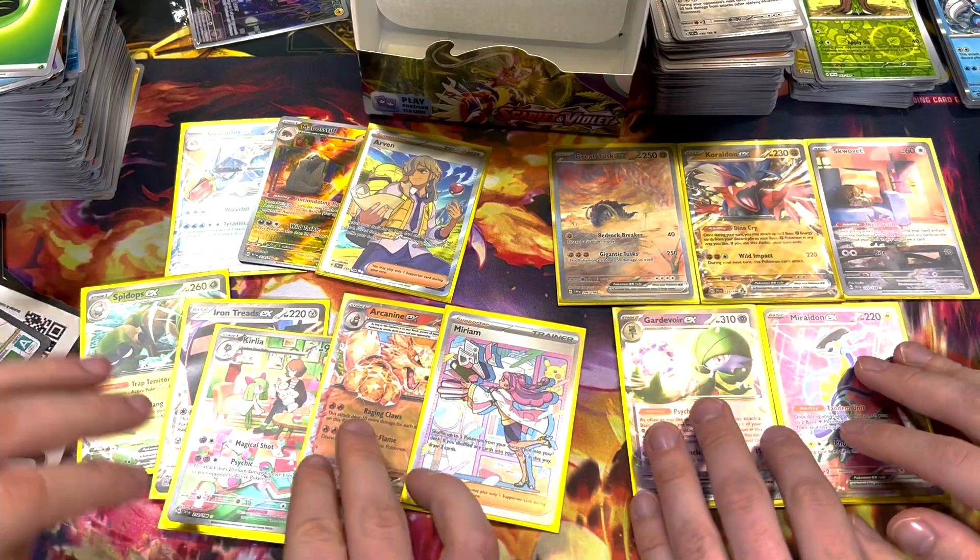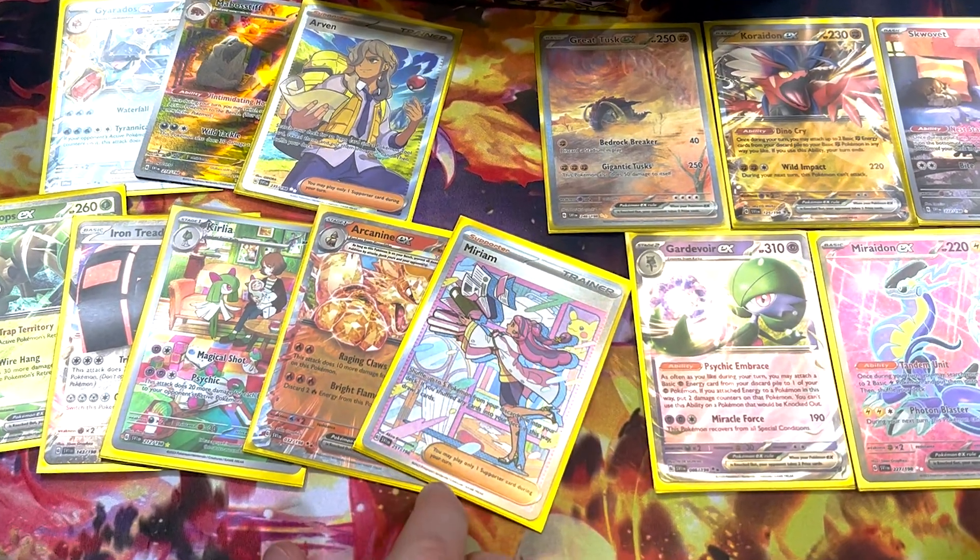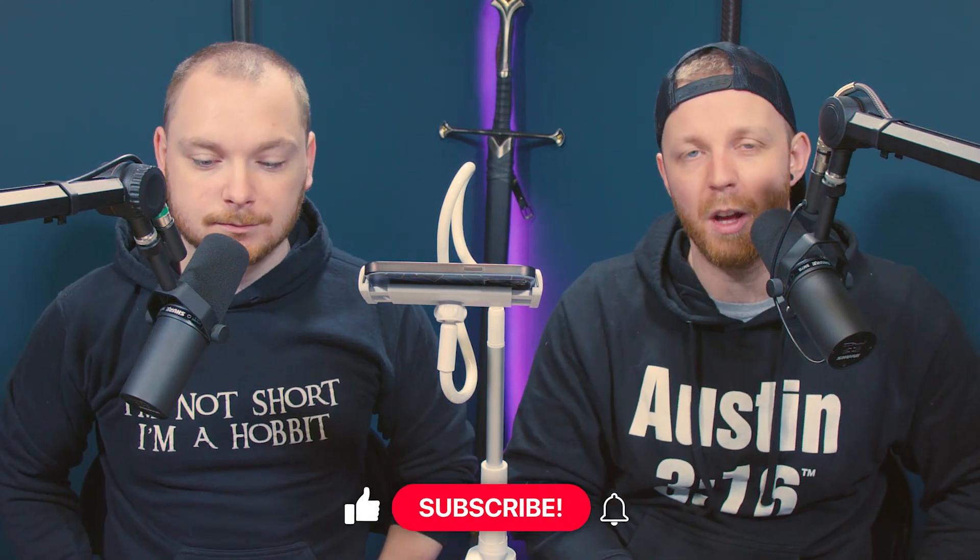We've been going for over 30 minutes now, so let's bring this to a close. Overall: five pulls for one of us, eight pulls for me including Miriam — that was pretty good. 13 decent cards total — I would have been happy with that end result if I'd bought that box. Miriam alone is not far off paying for 75% of the box. Pretty happy with that. Main feedback: don't like the pop on the EXs — everything else looks great. Let us know in the comments what you think of Scarlet and Violet, have you had any good pulls? I hope you all have a great day — thank you so much for watching, and we'll see you next time. Bye guys!